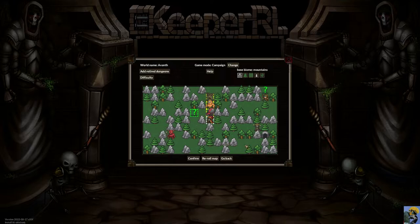Most of what we're doing at the beginning is establishing our base, so we won't be on the world map for a while. The world is named Avanth and the base biome is mountains. You can select different map styles — trees, plains, tundra, or desert. I like mountains because in true Dwarf Fortress fashion you can cut your base into the mountain, and this game has Z levels going both up and down, so you can have upper and lower floors.